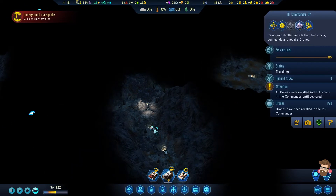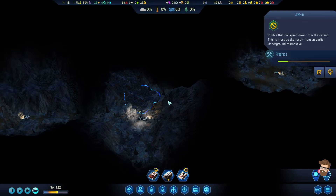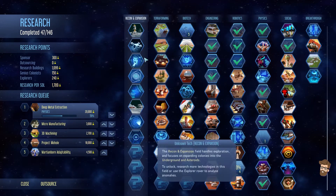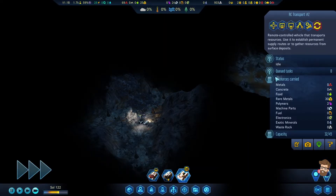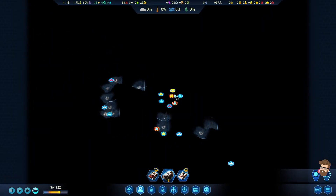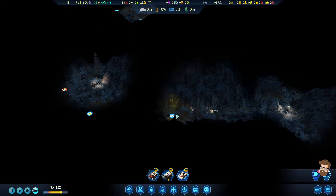We also have our RC transport that was blocked off by this cave-in. This is where the supports are going to be coming in handy once I actually decide to build those things. Support struts are up here, but it takes 5 exotic metals or 5 exotic minerals to build those. I don't have the Recon Center yet — I'm going to get that eventually. With all the things that need to be done, there's a lot. I could put a few more light tripods down, just kind of light the way.